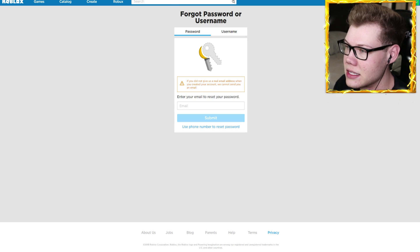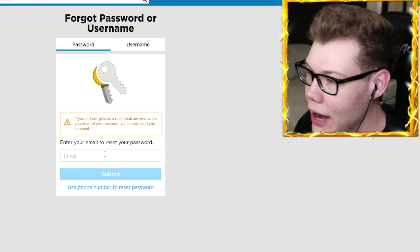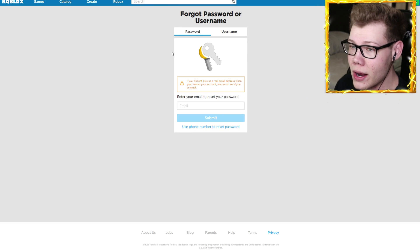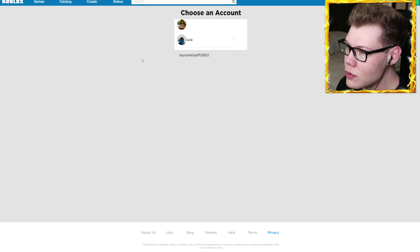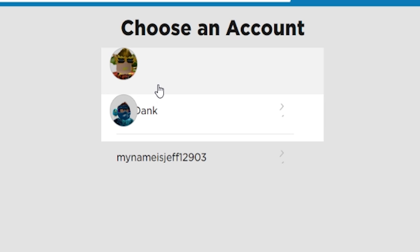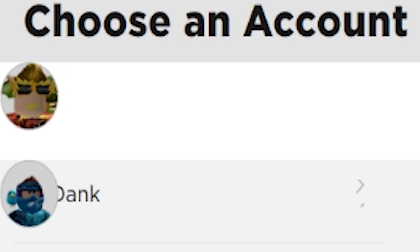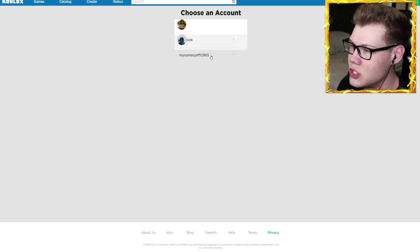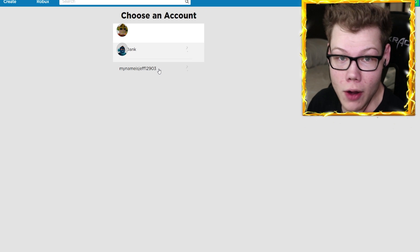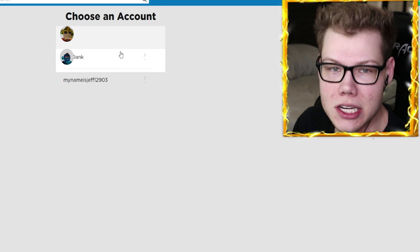I'm like, did I get hacked? So I went ahead and reset my password and got an email. I click this link and — what the heck — there's two accounts here. One is cdank, which is really glitched, and the other is 'my name is jeff 12903.' What the heck, bro? My name jeff — what a dead meme. Somehow this guy named 'my name is jeff' got his account connected to mine and changed the password.